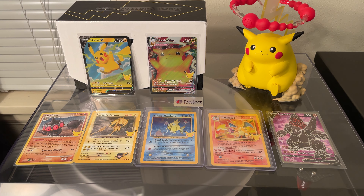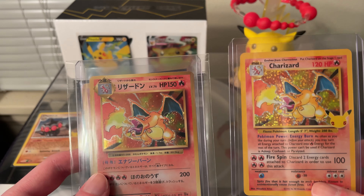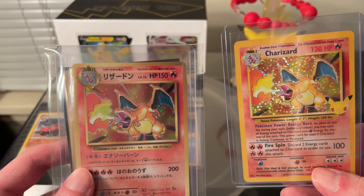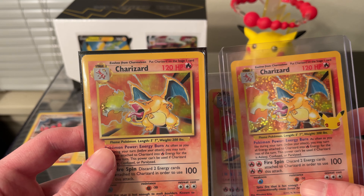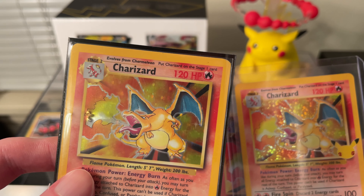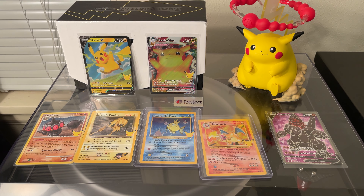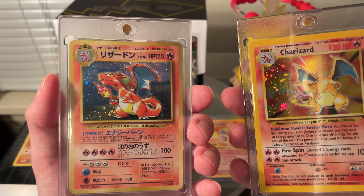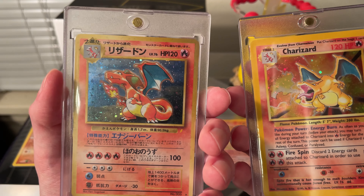I also have some comparisons. This is the 20th anniversary Charizard, the Japanese version — I don't actually have the Evolutions Charizard, but the Japanese one is really nice looking, probably the best looking one I have. I've got the damaged base set Charizard, which is kind of what this Celebrations one is modeled after — the original, though probably not in mint condition since it got stolen. Also have the base set 2 Charizard with the galaxy foil, and the CD promo Charizard which I always kind of vaguely wanted as a kid but didn't get until a couple years ago.